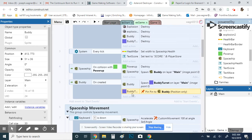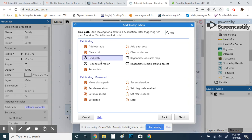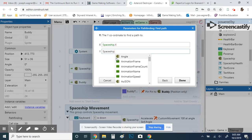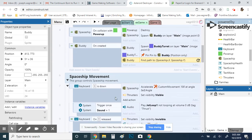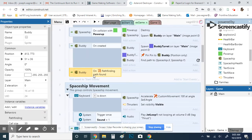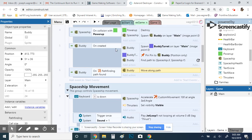We also have the buddy find a path — use the pathfinding 'find path' action pointing to spaceship.x and spaceship.y. Pathfinding tries to find a path to a specific location, so wherever the spaceship is, the buddy goes there. Then we add an 'on path found' event: when the buddy finds the path, tell it to move along the path. So it gets created, spawns the turret, the turret gets pinned, and the buddy starts moving.